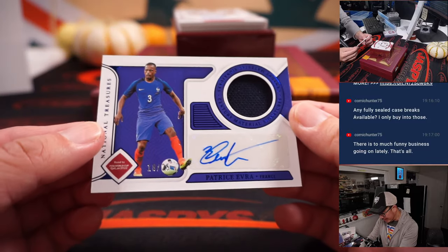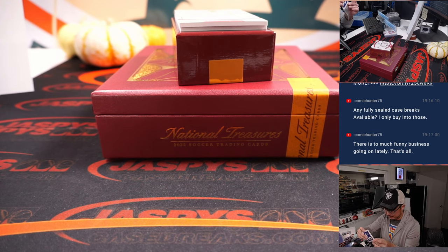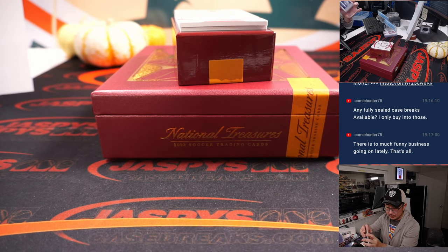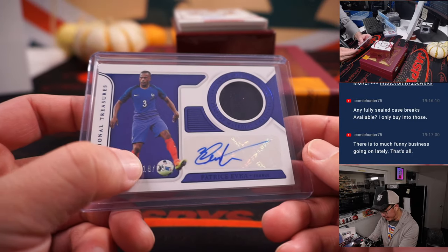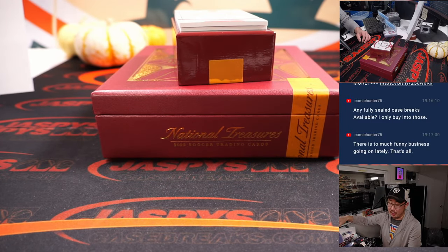We got Patrice Evra for Les Bleus, for France — 18 out of 25. France is a number block team right there. That goes to number 8, and that'll be for Marc in the number 8.